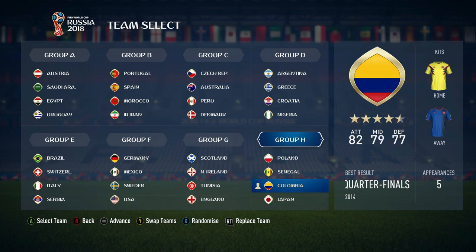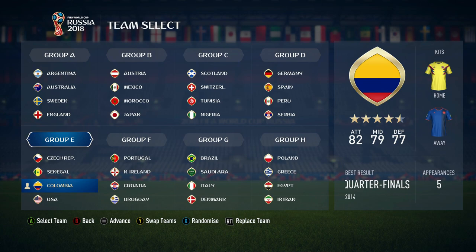Before we start we have to randomise the groups. In 3, 2, 1, boom — and Colombia have got the Czech Republic, Senegal and the USA. That shouldn't be too hard for Colombia, but you never know.